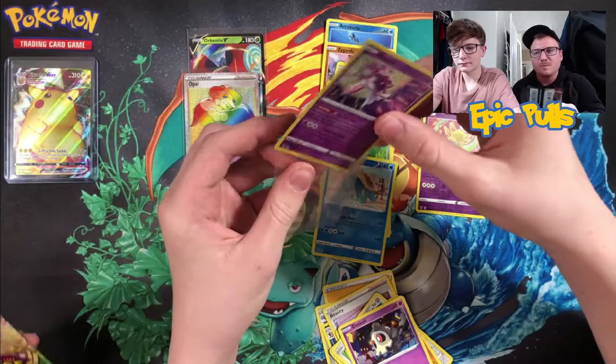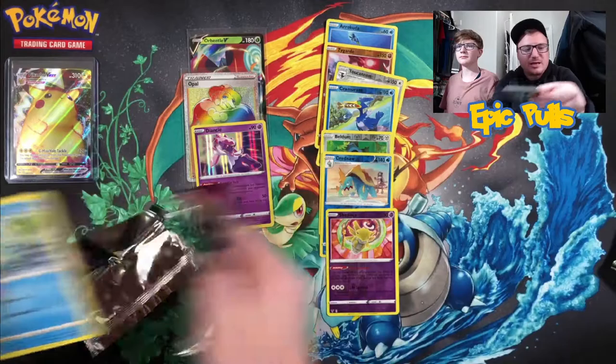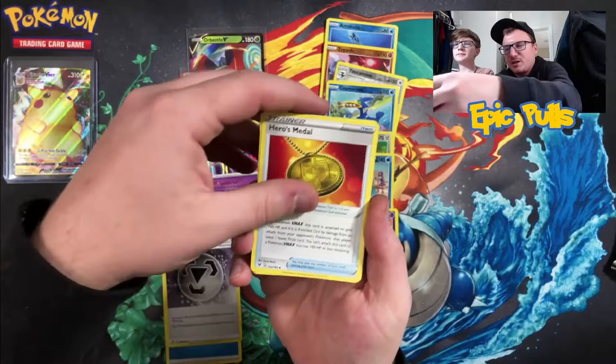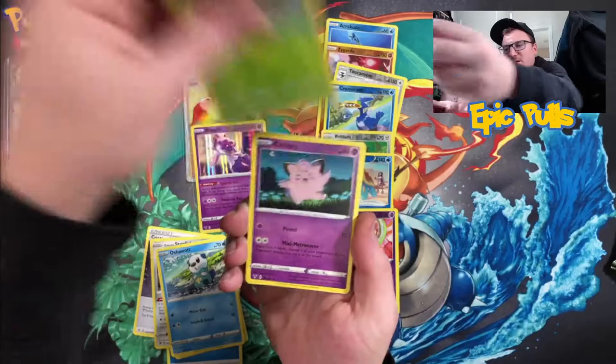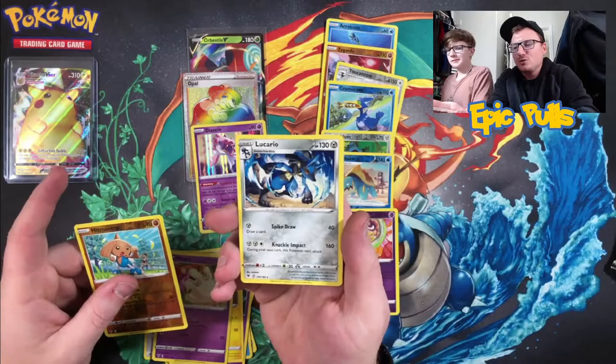Coming down to the last pack of our ETB with the Celebi artwork — are we gonna see some last pack magic today? Let's find out. Code card. Starting with a Coating Energy, Hero's Medal, Galarian Stunfisk, Oshawott, Pineco, Clefairy, Tynamo, Milcery, Reverse Hitmontop, and a non-holo Lucario.